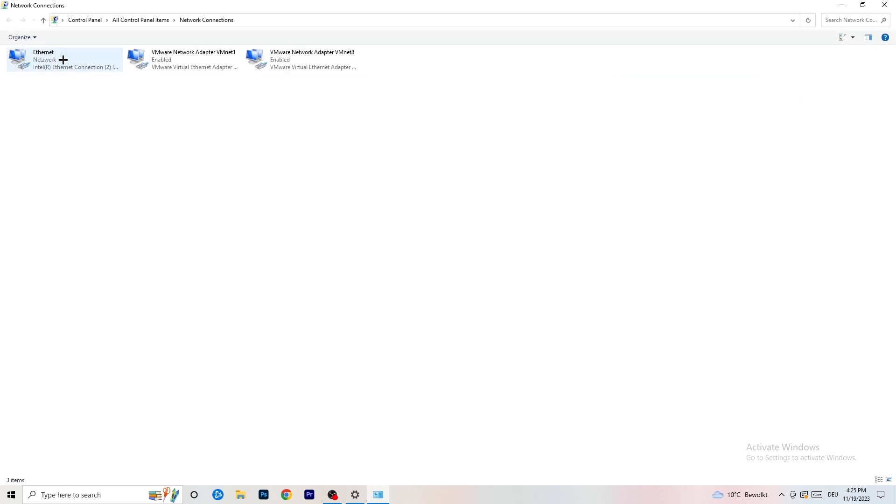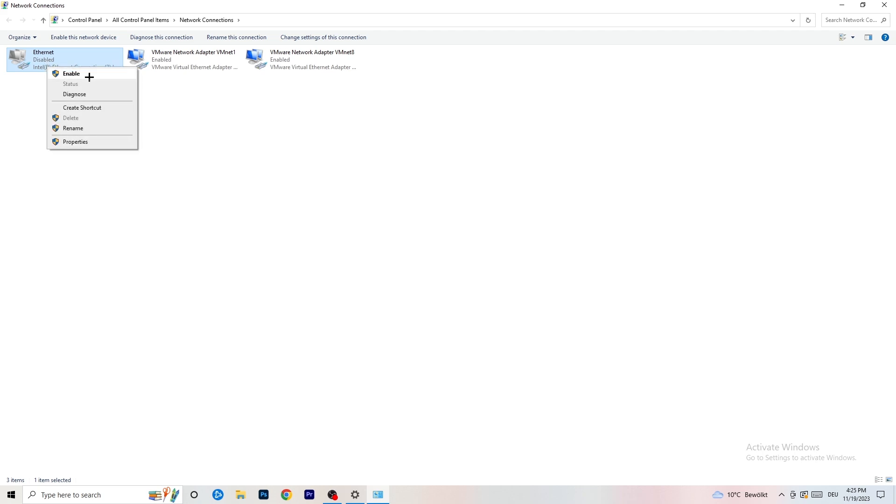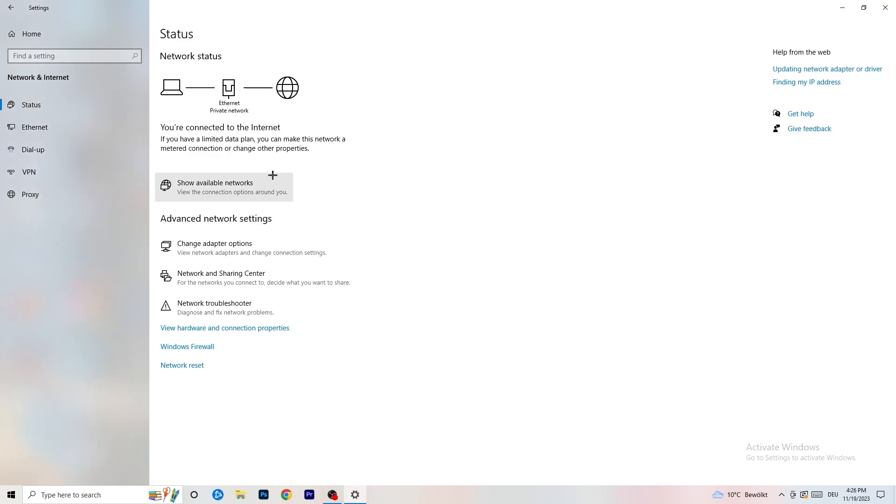Next, click on 'Change Adapter Options.' This will open a new tab. It depends on which connection you're using — I'm using ethernet, but if you're using Wi-Fi, find your Wi-Fi adapter. Right-click it and click 'Disable.' Keep in mind you need administrator permissions for this. Wait about 20 seconds, then right-click and click 'Enable' again. Wait for it to reconnect, and once it's connected again you can close this window.